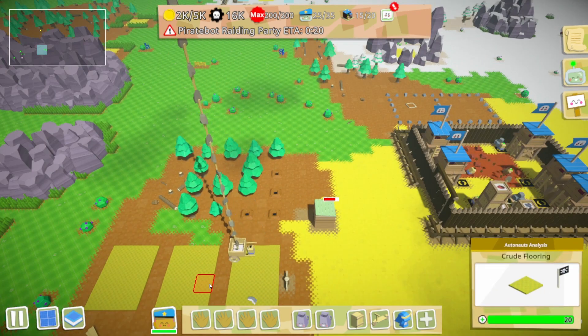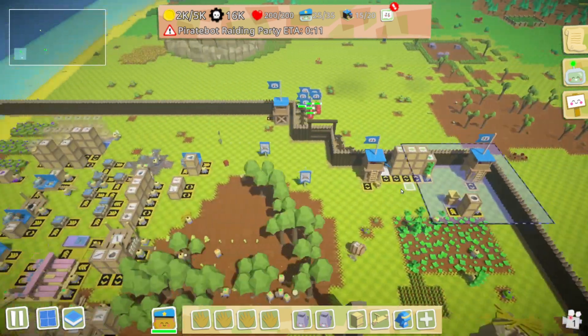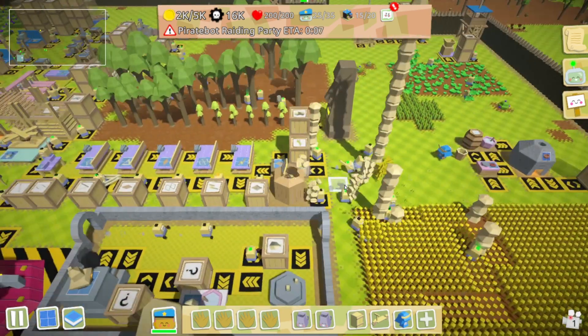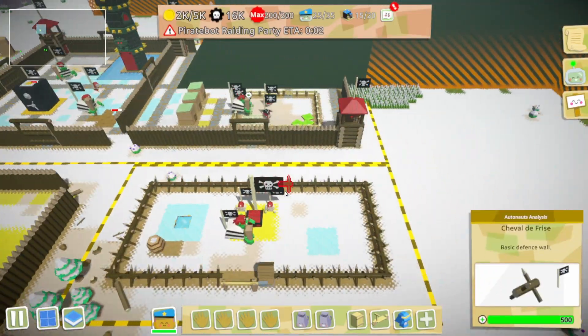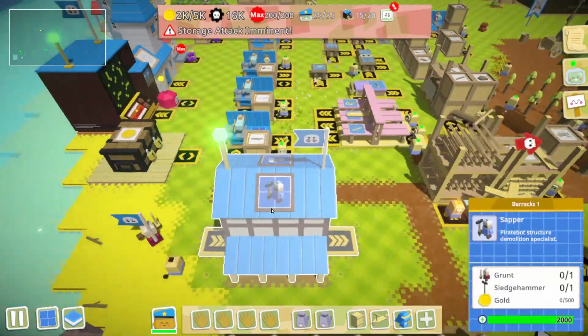I wonder if there's a way to check if the thing I'm using — like the wheelbarrow — is empty. Maybe not, though. That's not that big of a deal because I don't have to wind anybody up. This works out pretty well all the same. We have a fair amount of cash. We've been off and on raiding this base, so I could afford a couple more sludge boys.